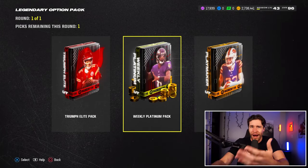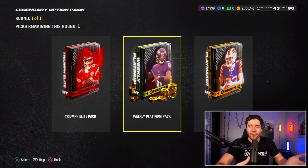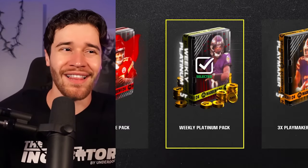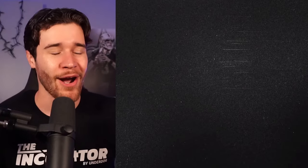In terms of the market, it's pretty low with EA Sports reducing the price minimums — prices have gone down even more. So I'd rather get a card that quick sells for coins rather than one that's now selling for less coins when I actually need to auction it. Let's get started with opening up the weekly platinum and see what we can pull.